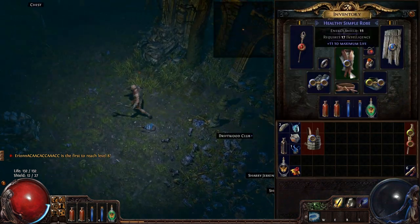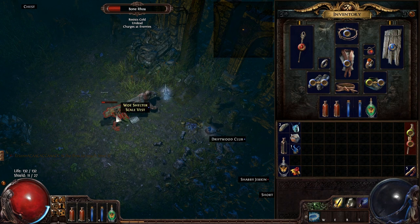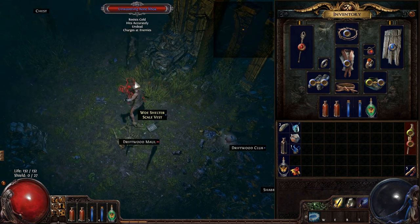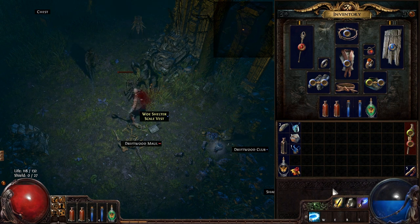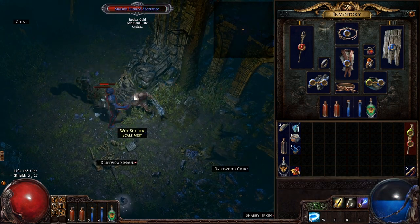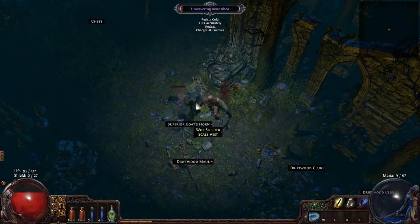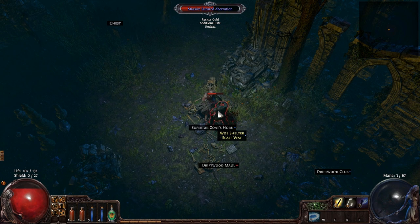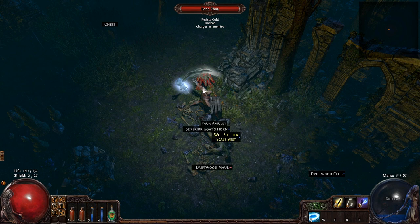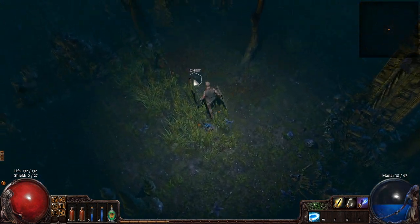We got a Scale Vest — that's armor and evasion. If I had that on my Duelist I'd probably be ecstatic, but we're not rolling that. And there's a chestplate — that's actually pretty good for me, because that is pure armor, and pure armor is okay by me. That will require another level and some more strength.